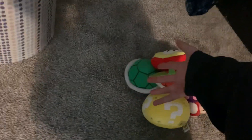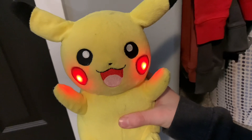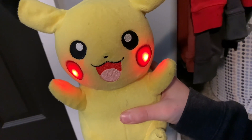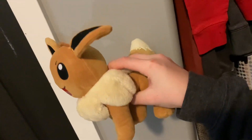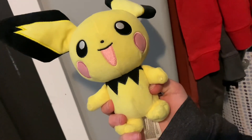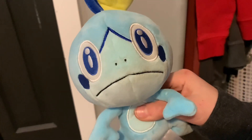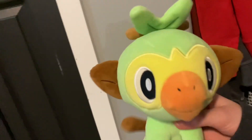That's all the Mario plushies. Now I'm moving on to other video game character plushies, starting with Pokemon. First we got a Vulpix plush. Next we got a talking Pikachu plush. Then we got an Eevee plush — I forget who made this. Then we got Pancham, Pichu, Alolan Raichu, Scorbunny, and Rookidee.